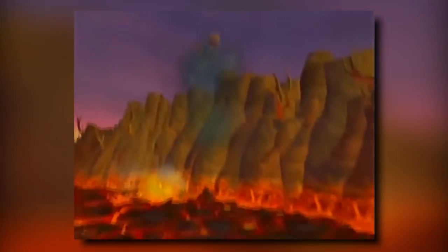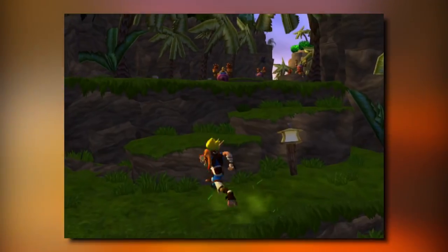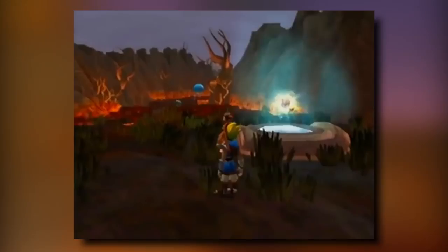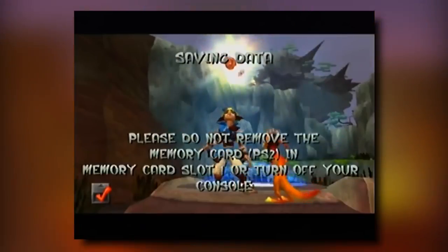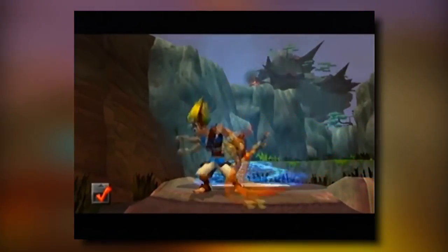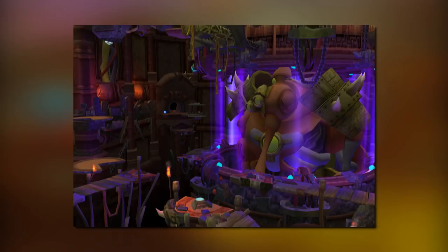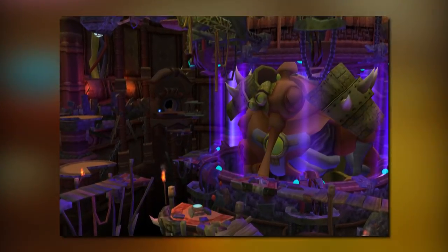As of now, this means the Any% speedrun of the game will pick up only 8 Paracels: the four required cells in Geyser Rock, one cell at the end of Fire Canyon — as there is an invisible wall that you cannot get past without picking up the cell — one cell at the end of Mountain Pass, one cell at the end of Lava Tube, and one cell at the top of Gol and Maia's Citadel.